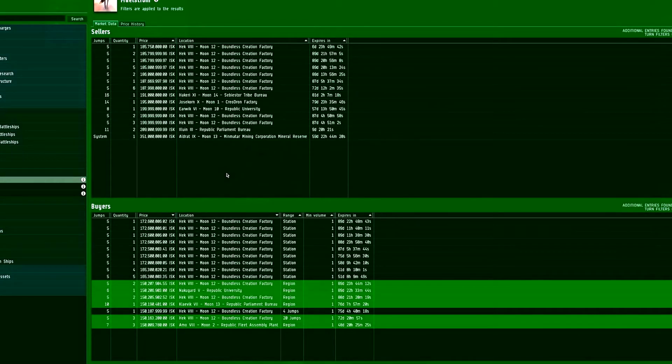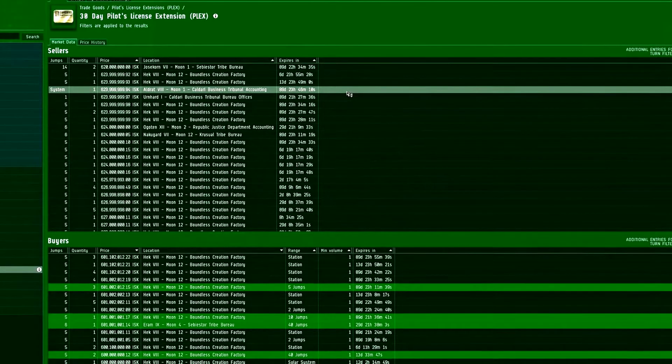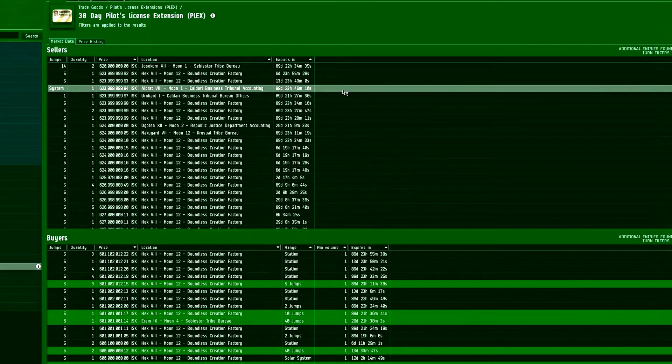You can apply a PLEX to your own account if you wish, but typically what is done is that once you buy a Pilot's License Extension from CCP, it's an in-game item. Like any other in-game item, you can trade it to other players for ISK. So after paying CCP your dollars or euros, you can take this PLEX and sell it on the market to another player, and they will give you Interstellar Credits for it. They get your PLEX, and they can right-click it in their inventory and select Apply Game Time to Account — giving them another 30 days of subscription time. This is sanctioned by Crowd Control Productions and built into the in-game market.